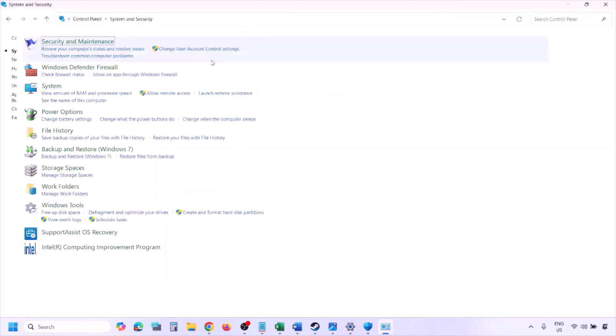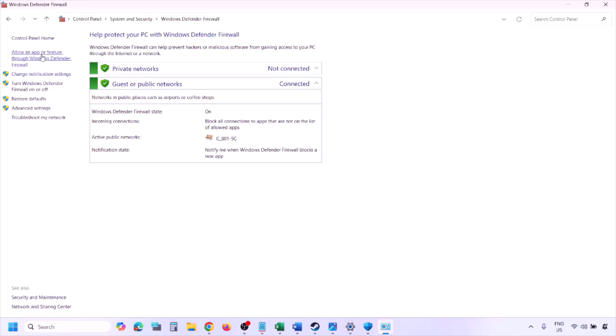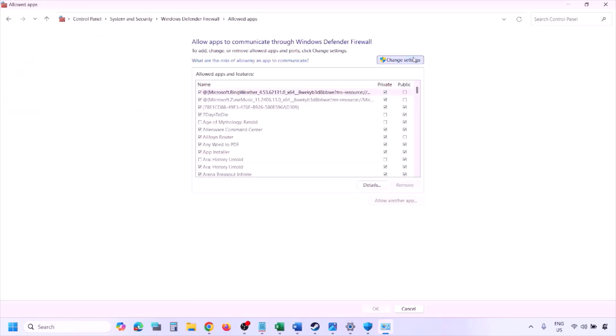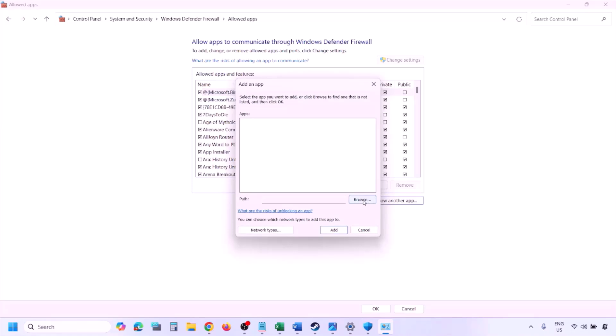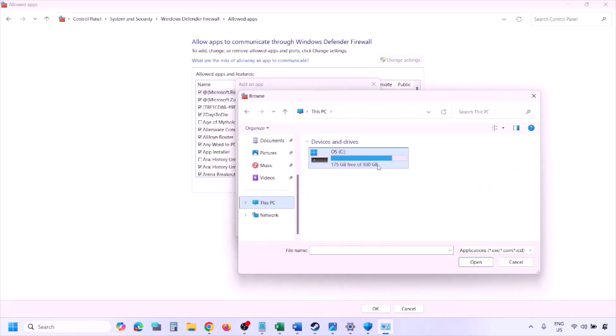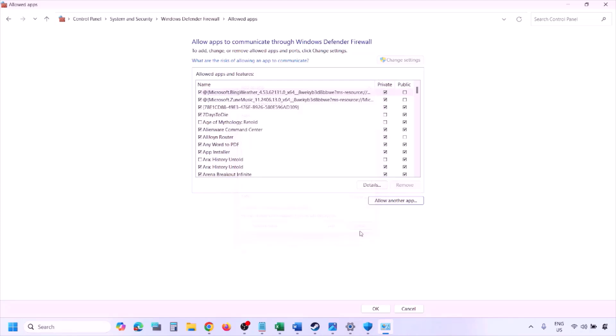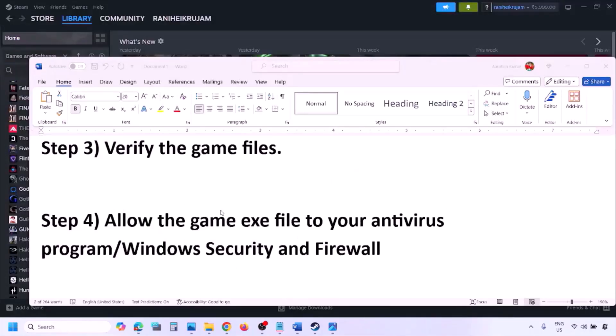You can do the same in Windows Defender Firewall. Type 'Control Panel' in the Windows search box, go to System and Security, then Windows Defender Firewall. Click Allow an App or Feature through Windows Defender Firewall, click Change Settings, then Allow Another App. Click Browse, go to the game installation folder, select the game exe file, click Open, then Add. Once added, click OK and launch the game.